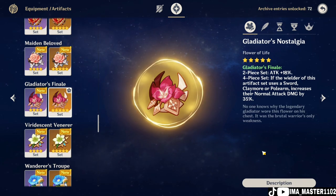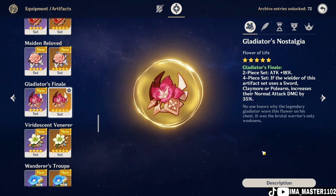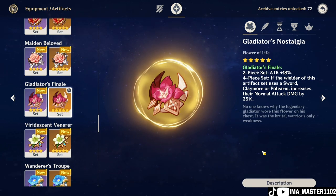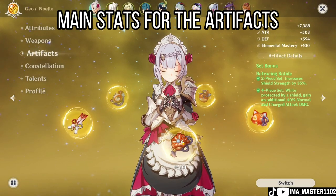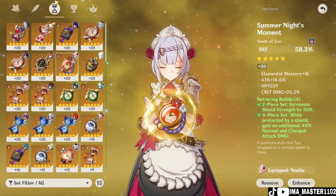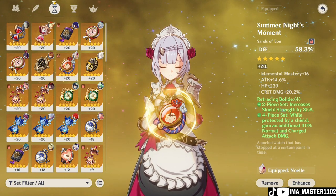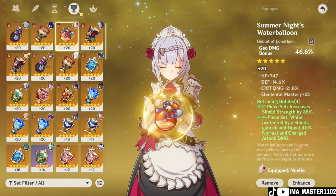The Archpetra domain costs only 20 resin, and the chances of getting Gladiator's Finale from bosses is kind of 50/50 — it can be Wanderer's Troupe or Gladiator's Finale. For main stats: the flower is always HP, the feather is always attack. For the sands, if you are C6 Noelle I recommend DEF percentage; if you are not C6 use attack percentage. The goblet should be Geo damage bonus, and the circlet should be crit rate or crit damage.